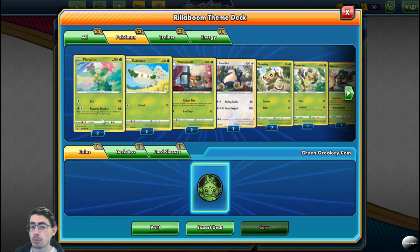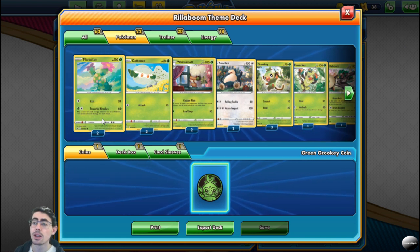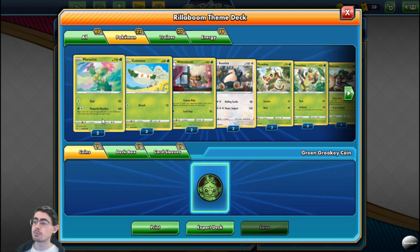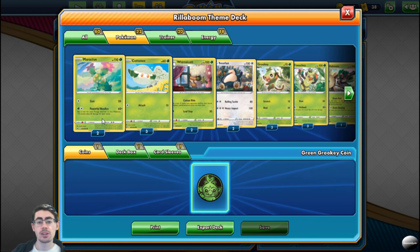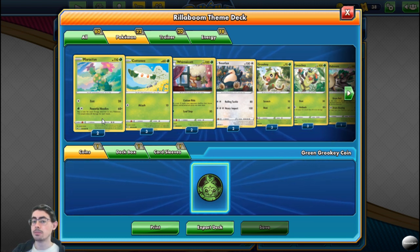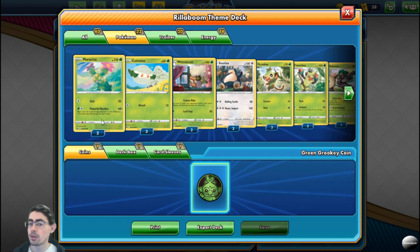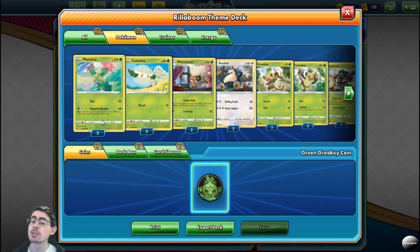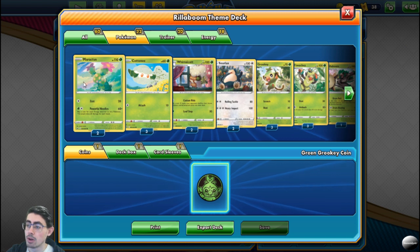Even if you only get one of those heads — which is what you'll get on average — you're still throwing out 60 damage. That's within the theme deck format, not outside in general Pokémon. Maractus is also very nice and tanky with 110 HP. So in terms of your active Pokémon, it's great. Snorlax, I would never recommend as your first active Pokémon — start on the bench and charge up with Eldegoss.